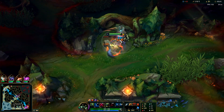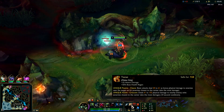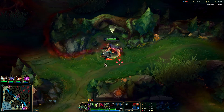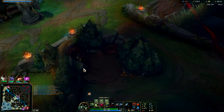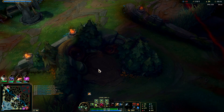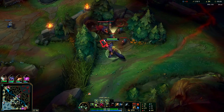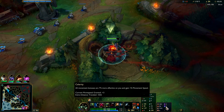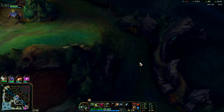Early game you're mainly trying to get level three on Warwick — usually double buffs plus gromp for that. Your first back you typically don't want until you can afford Tiamat. For your first item I normally recommend Titanic Hydra into Cinderhulk, picking up boots in between. For runes, nimbus cloak is better for early game; relentless hunter is better for mid-to-late game.